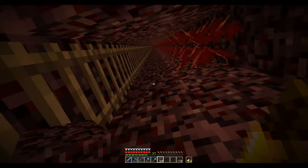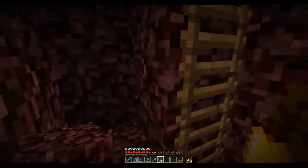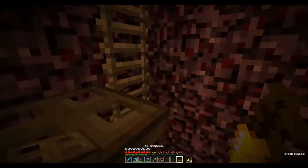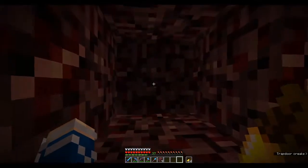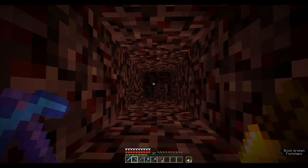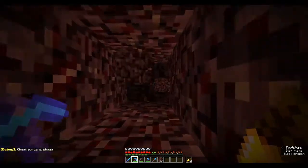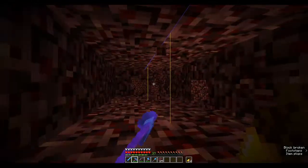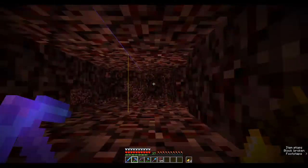I immediately hopped into the nether after last episode and climbed all the way down to the bottom of my mining shaft here. I'm going to use the trapdoor method of putting myself into a crouching mode. This is layer 15. F3 and G shows chunk borders. So this is the edge of a chunk — this is the corner of a chunk over here.